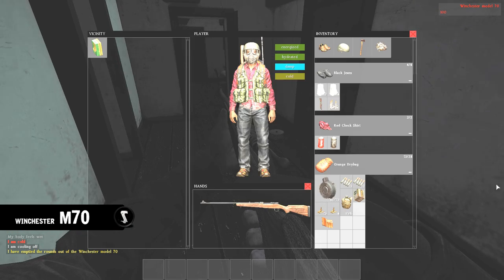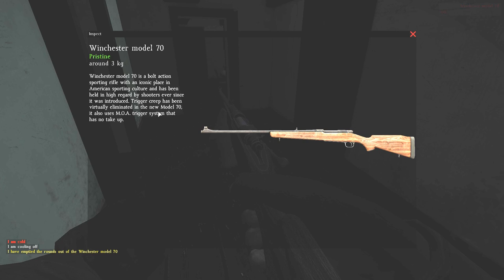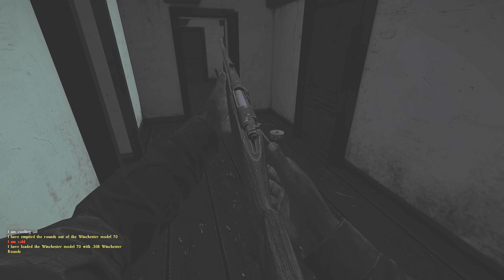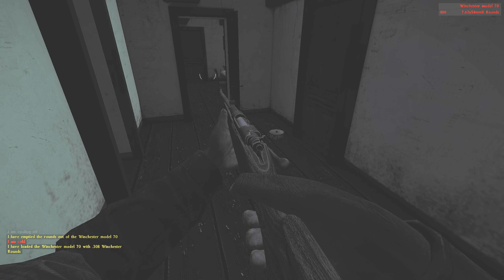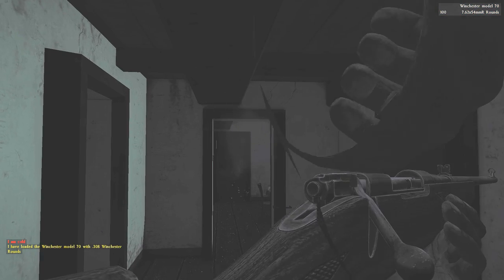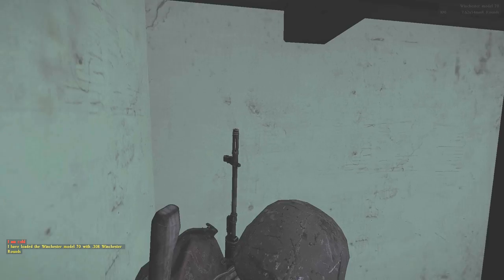Next up, we got the Model 70, which is a little sniper rifle. It's supposed to be used with the hunting scope, which is a new scope in the game. It doesn't have the same amount of zoom as the long range scope — less zoom, and you can't zoom in whilst scoping, so that's a drawback. This gun uses the same round as the Blaze, the .308 Winchester round, and I think the iron sights actually look really, really good, so I think it's going to be a really good gun.